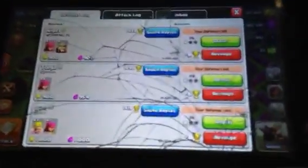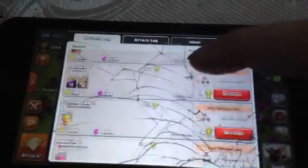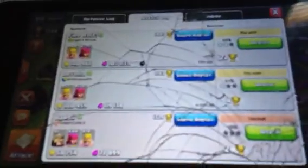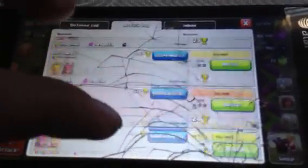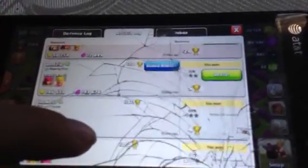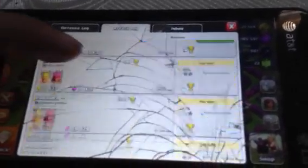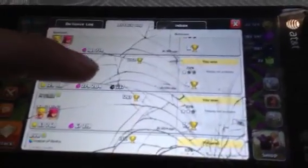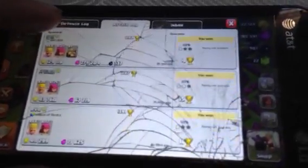My defense log really hasn't been doing great — basically because my town hall is on the outside, people have just been sniping it. My recent attacks have been okay, about 100,000 of each. The best raid I can show you is this one — normally I'll find raids with 279,000 or 300,000, normally 100,000 of each.